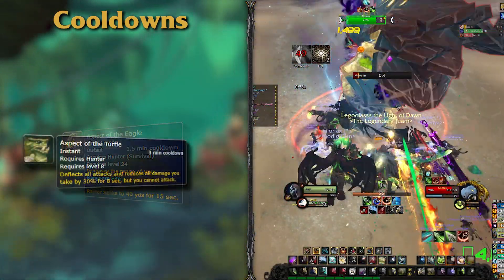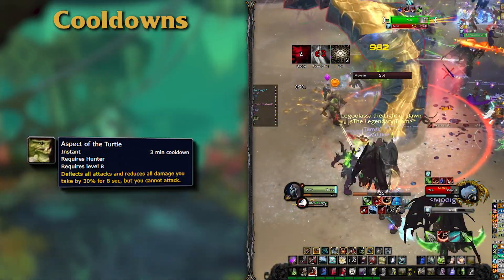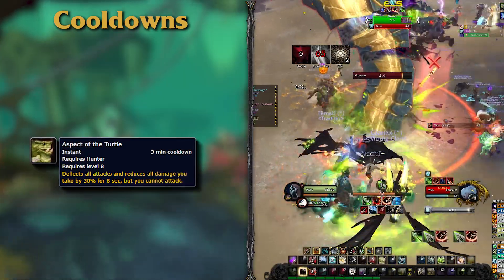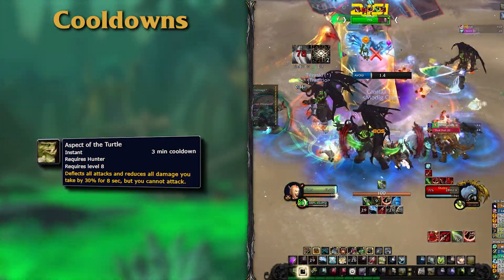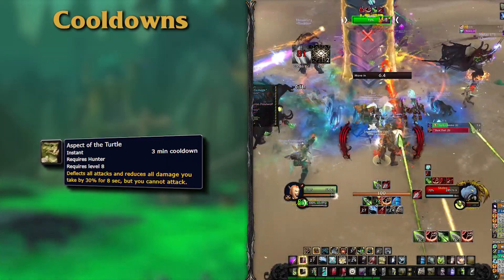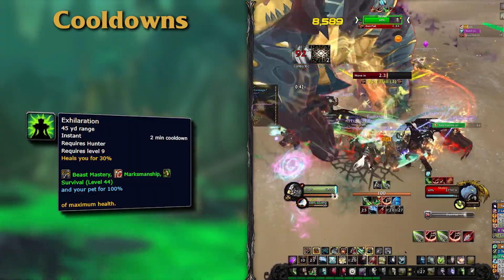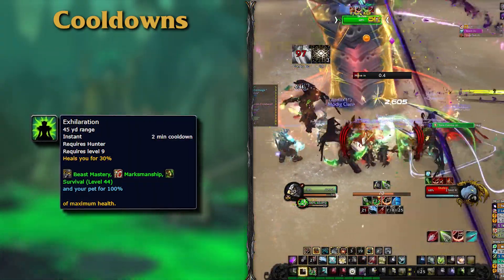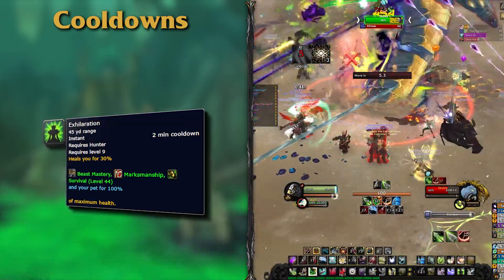Switching to your defensive cooldowns, Aspect of the Turtle is one of the strongest you can have. On a 3-minute recharge, it will deflect all attacks against you including spells, making you basically immune, and will reduce all damage you take by 30% if you have some DoTs already on you. And finally, you have access to Exhilaration, your personal OH SHIT button that you will press when the screen turns red to heal yourself for 30% HP and your pet to full.